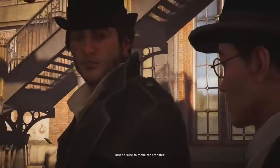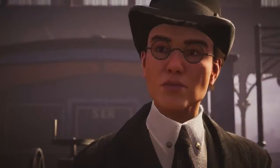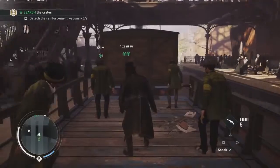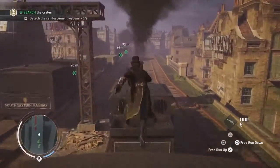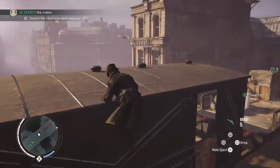Miller's pulling a lot of cargo there. Just be sure to make the transfer. Give them help. Get a move on, drive. Right. Detach the reinforcement to wagons. Is that the train over there? It is the train over there. Can I get on it? Jump on it. Yes, we're on it.